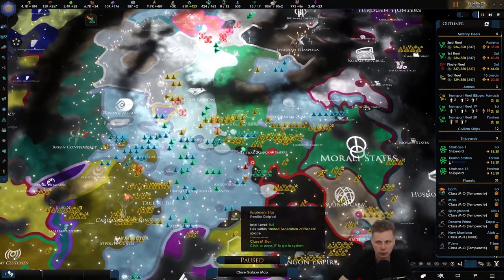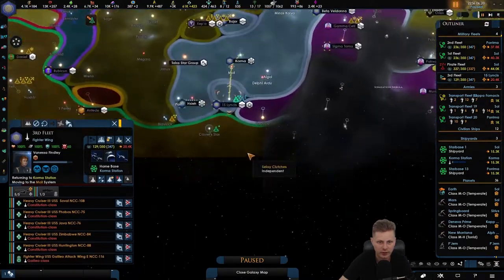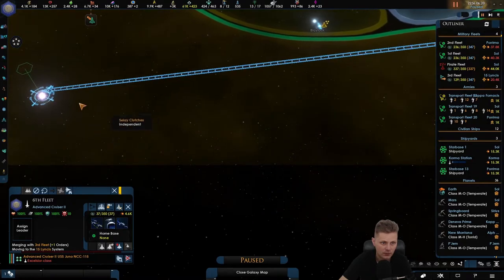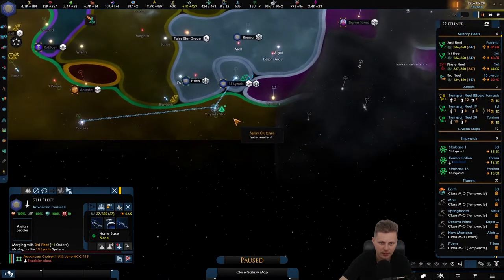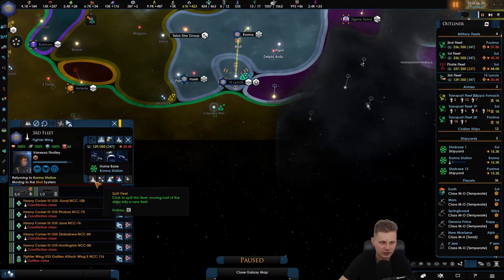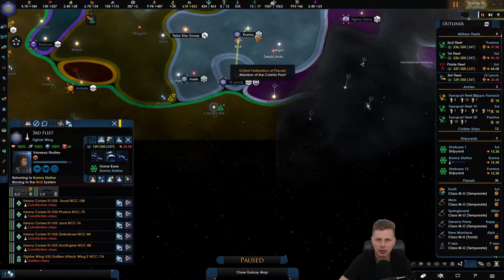Reinforcements are on route — that's due to fleet three not being in our own territories. Poor ship — it will go there, then go back, and it will just keep on following this fleet till the end of times.